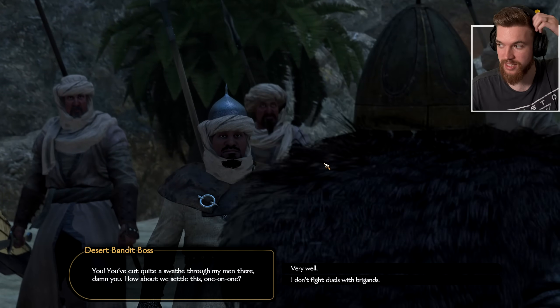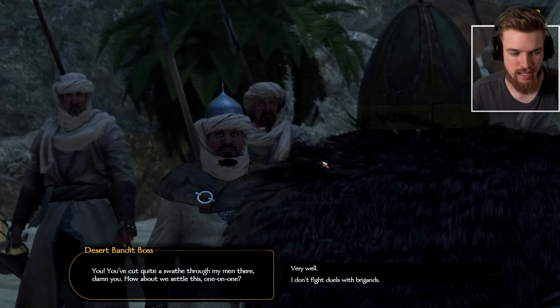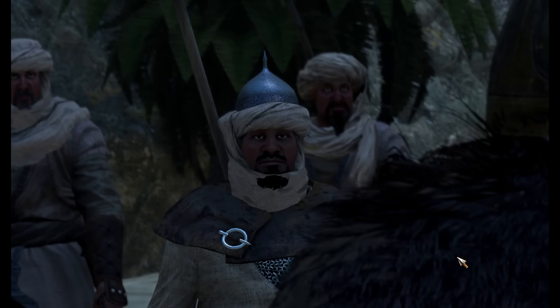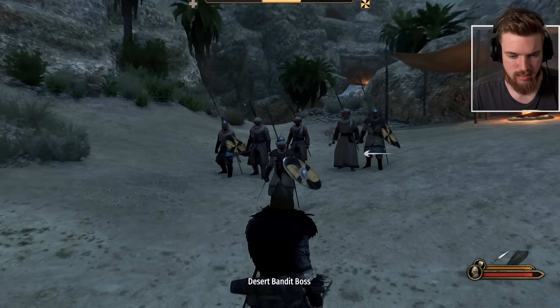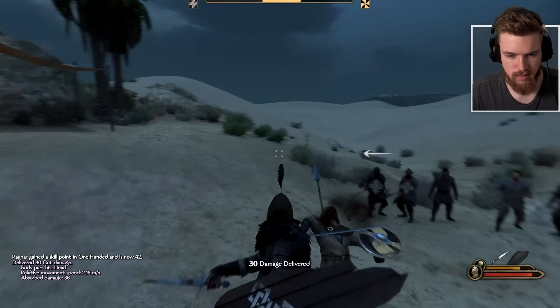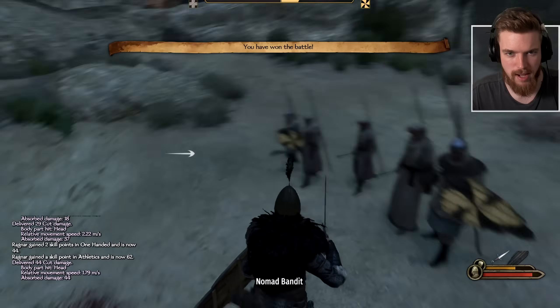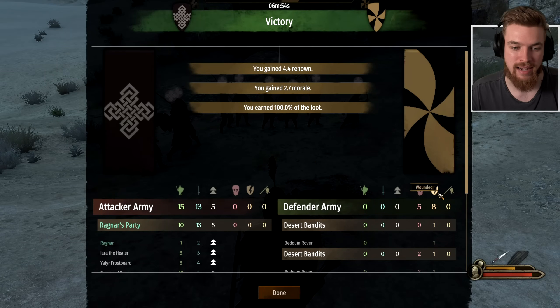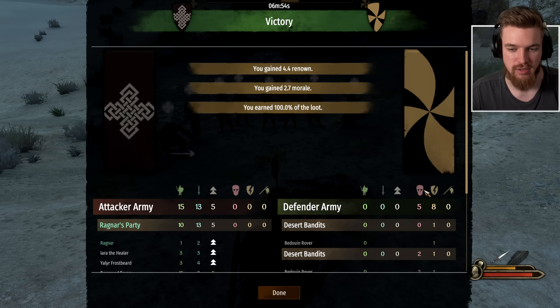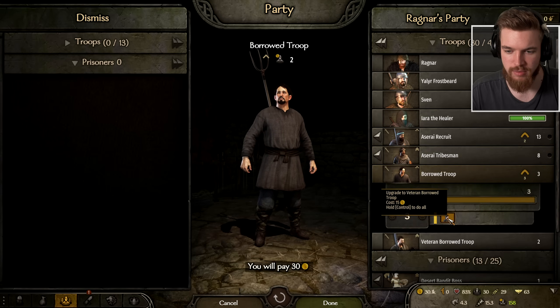We duel and defeat the bandit boss. In total we wounded eight men and have 13 prisoners to add to our army. All our borrowed troops are now leveled up too. For the Azuray recruits — currently only two out of 13 are leveled up. I'd recommend waiting until they're all ready to rank up as a group, because they all gain experience together. If you level them separately it becomes much harder to level one or two recruits compared to having all 13 gain experience simultaneously.